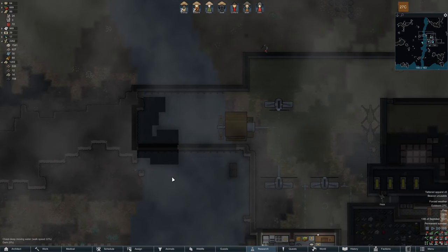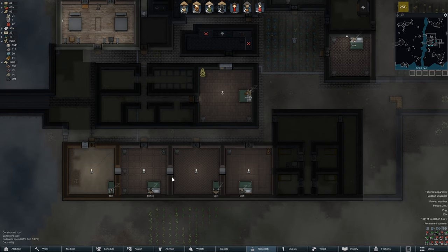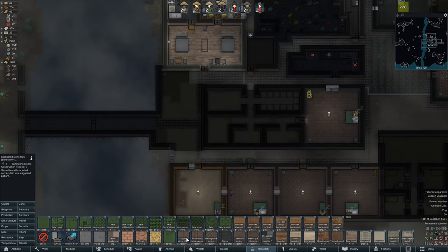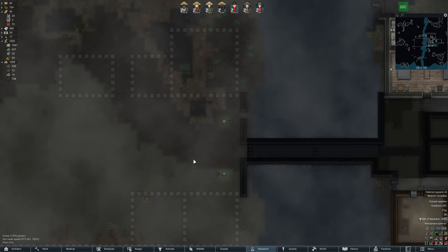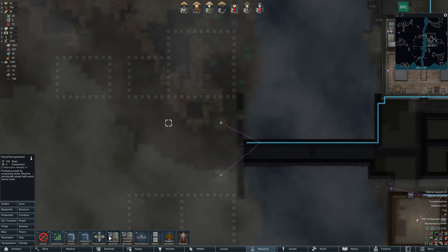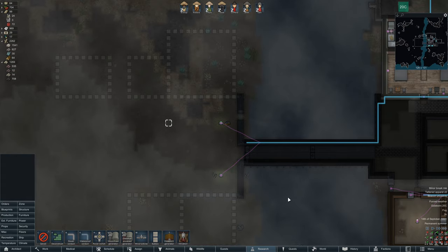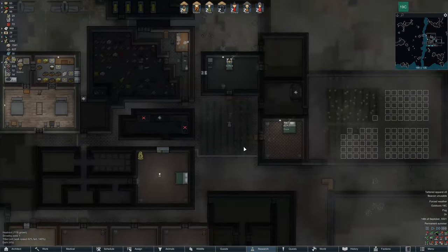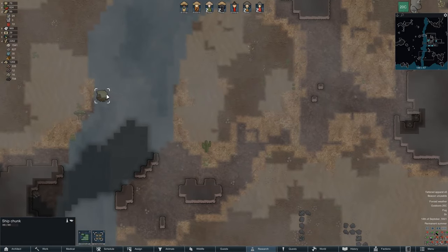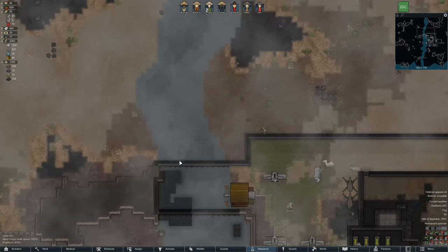I'm thinking — I should talk or sing or hum while I'm thinking just so you know that I'm here. You don't get scared because of the absence of — God. I'm uncomfortable calling myself God, although in the case of the video game world, that is what I am. Beacon unusable — I know. Do we have any steel nearby? We have a lot of steel on the map. That's silver, we don't need that. Let's deconstruct that. Ship chunk — kukush kukush, there's a name that stuck with me.